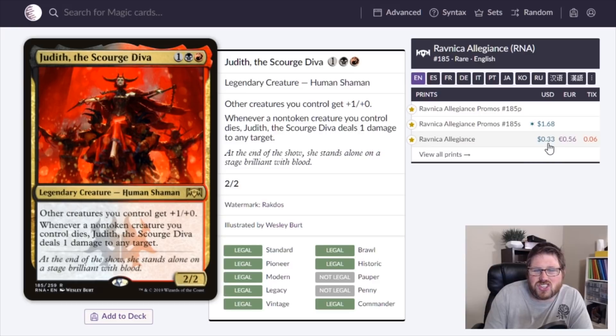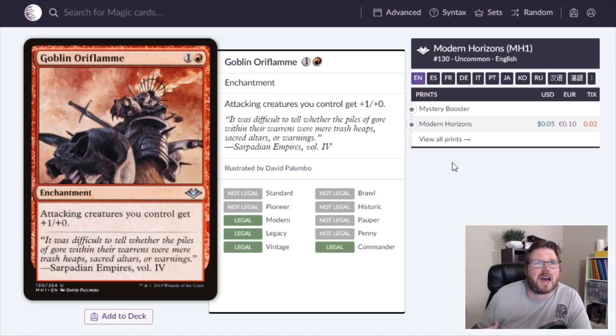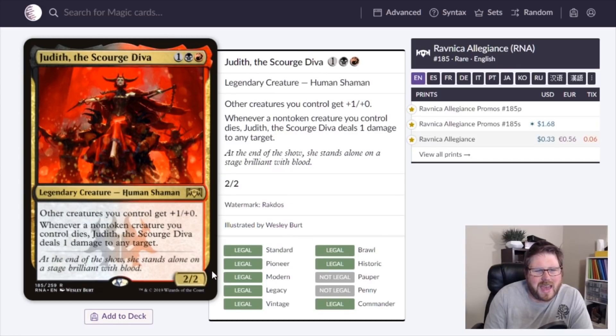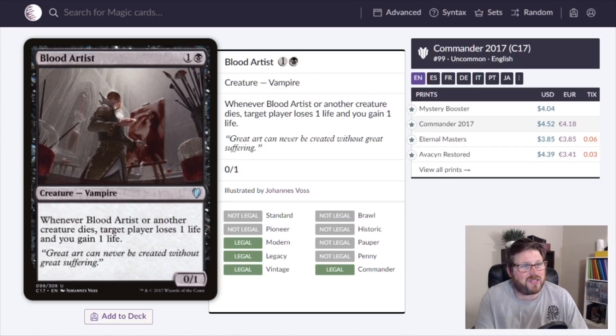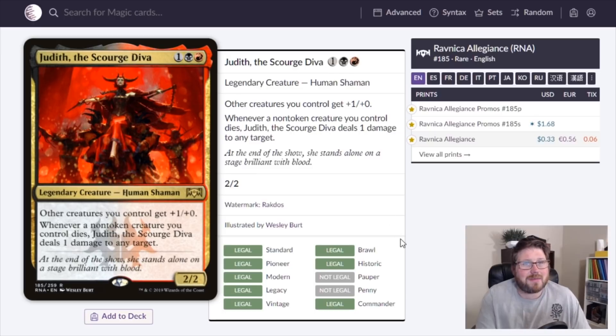Judith comes in at just 33 cents and she has a lot going for her. The +1/+0 to all other creatures is a really desirable effect — to get the equivalent you'd pay two mana for an enchantment. With Judith you get a 2/2 body and the death trigger on top of that. It's a kind of Blood Artist effect where you can point the damage where you want.